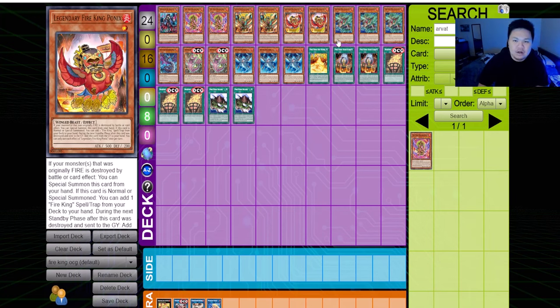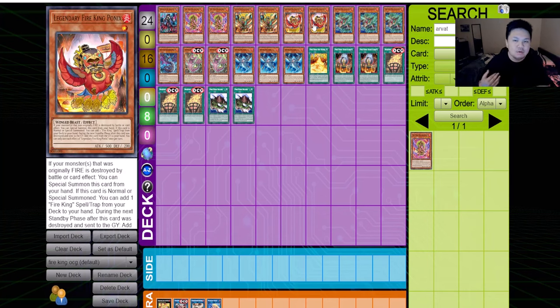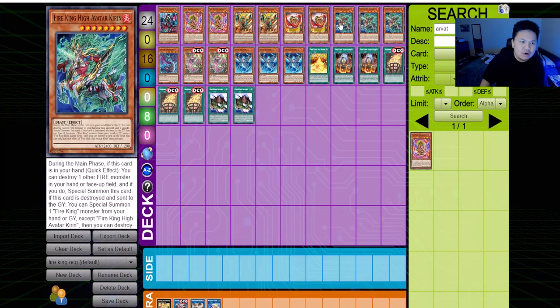Next is Legendary Fire King Ponix, your main target for combos with the Diabellstar package. When you normal or special summon it, you can add Fire King Sanctuary, which accesses Fire King Island and gets your entire combo going. Post-structure deck and post-Phantom Nightmare you'll still use this card a lot. Now with Bonfire, you have more consistent access to Ponix, so it's going to do a lot more.